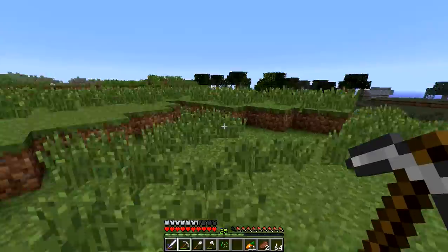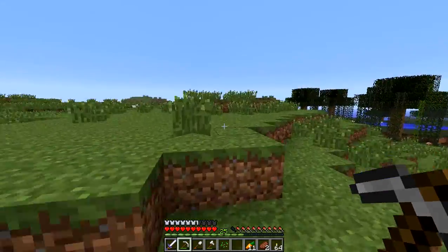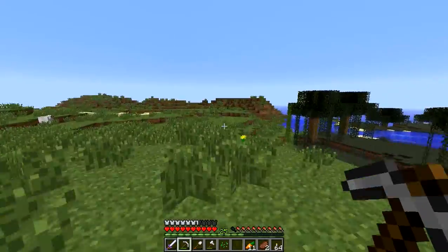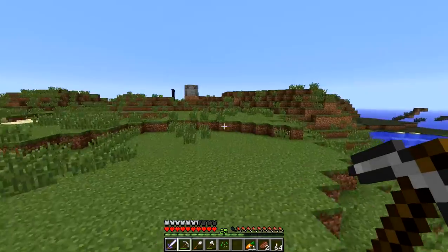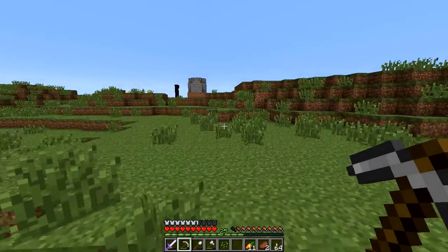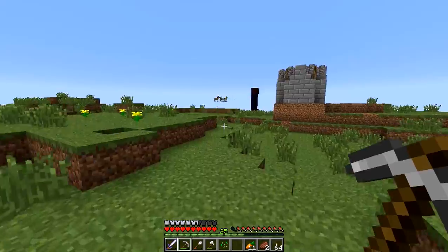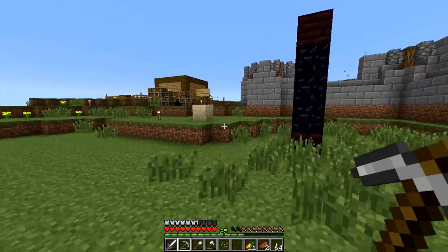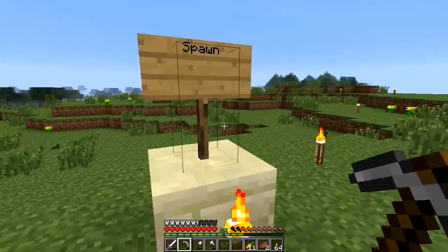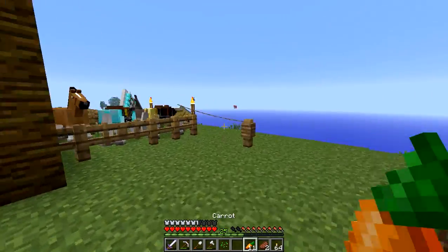Otherwise I'm just going to run and waste my hunger. This is one of the other community members' builds, I think. I can't remember whose house that is. But the spawn should be off in this direction. Ah, here's the spawn. Yes, this is the spawn — I recognize the design of the building. So I'm not too far away from the spawn, which is good, because that was the idea.